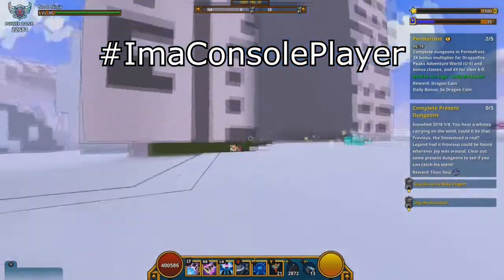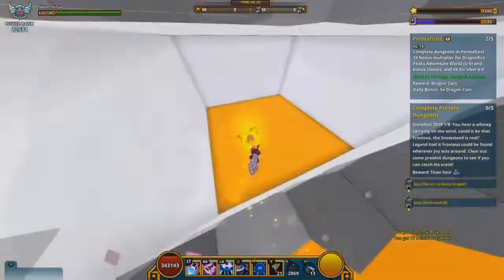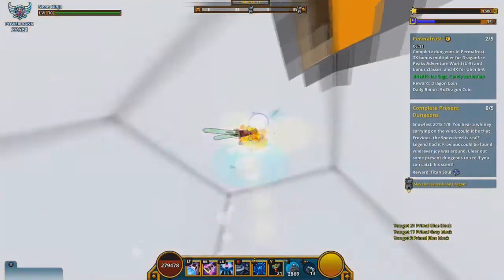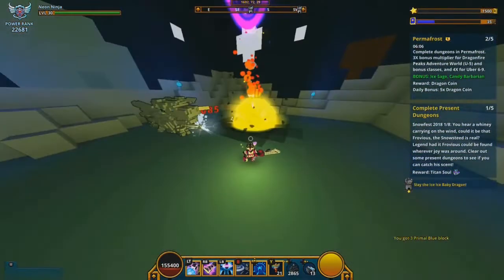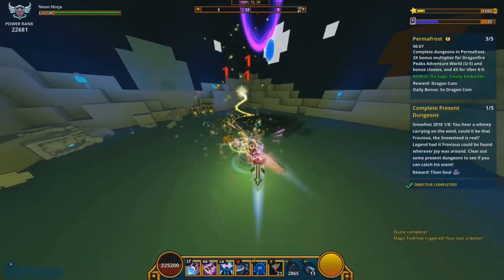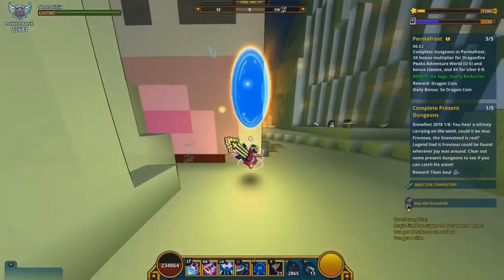Let me know on that one — hashtag console player. There are a lot of different types of present dungeons but any present will do. And if you want to reach the boss as fast as possible, you have to bomb at least 4 times downward going through the pool of lava. Completing this step will grant you 1 Titan Soul.